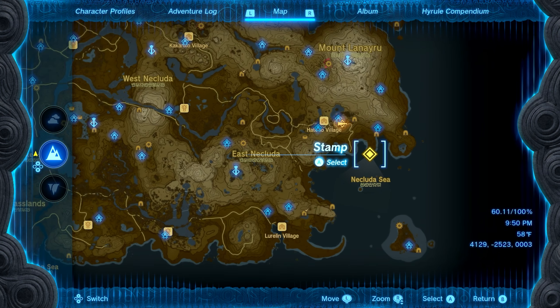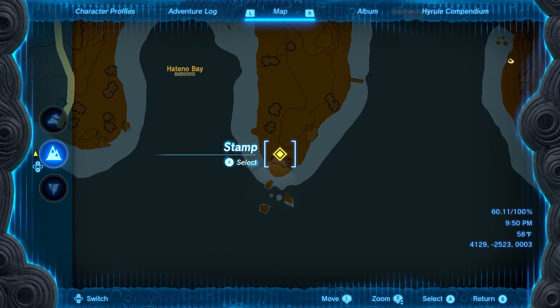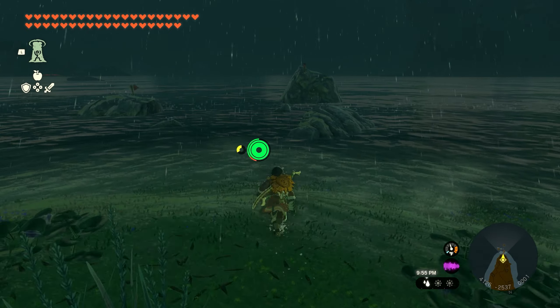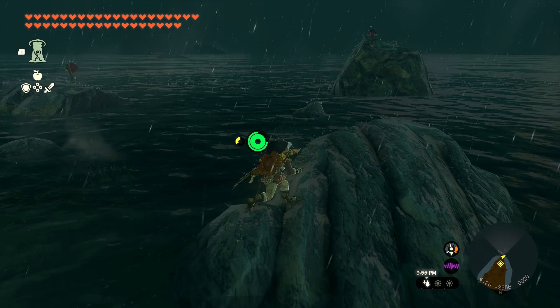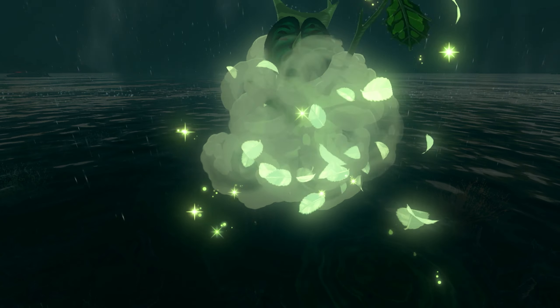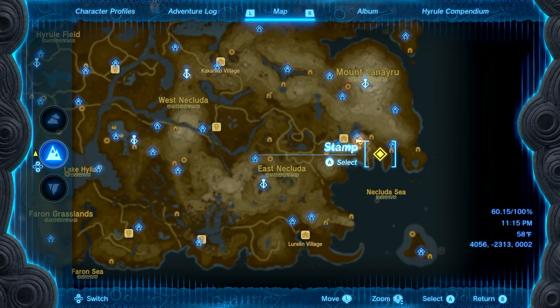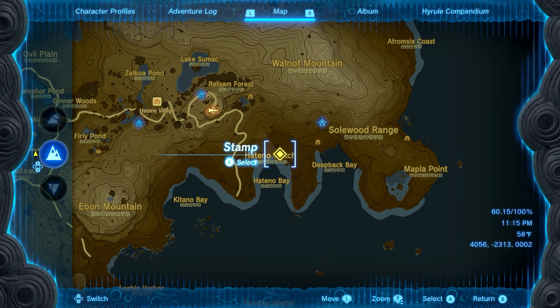Our first seed is going to be found on the peninsula on the far southeastern side of the map, between the Deep Back Bay and the Hatino Bay. If you go to the end, you'll see a bunch of rocks in the water. Jump across to the small rock in the middle, and a little cluster of leaves will spawn that you can interact with, and you'll get seed number one.